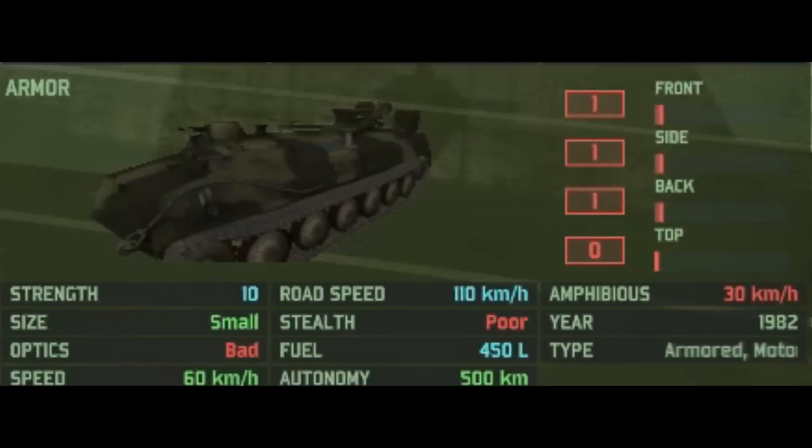In the miscellaneous stats: it has run-flat armor on its sides, run-flat at the back, and none on top. 10 HP, small size, bad optics, speed of 60 kilometers per hour off-road and 110 on the road, 500 kilometer autonomy. It is amphibious, availability restricted to 1982, and type restricted to motorized, armored, mechanized, and support decks.